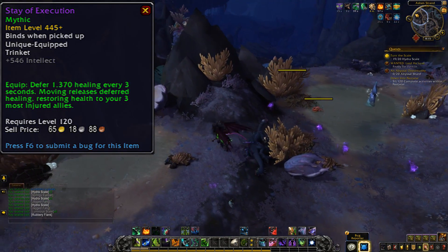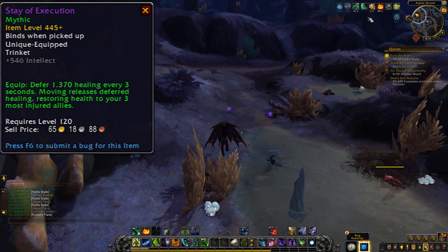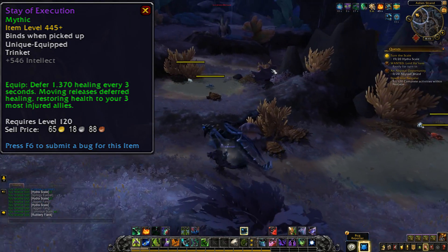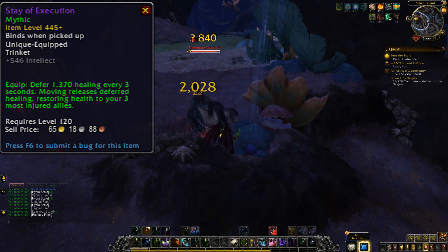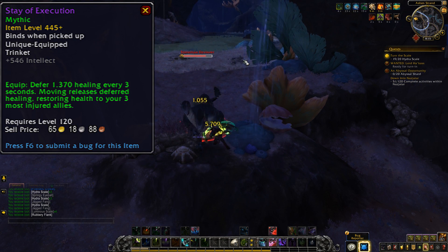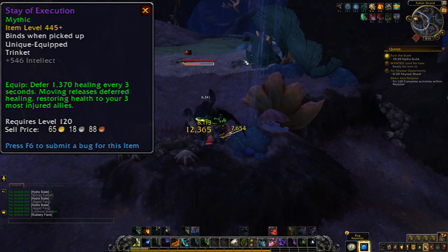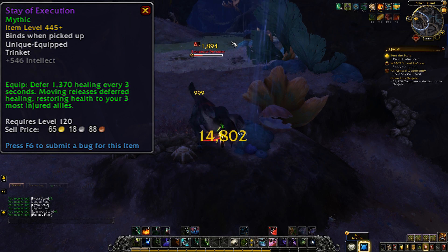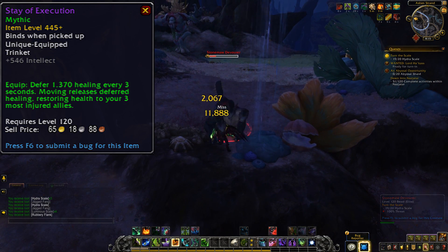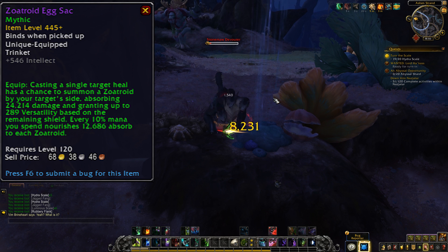We also have Stay of Execution — defer 1,300 healing every 3 seconds, and moving releases deferred healing, restoring health to your 3 most injured allies. That one is actually super curious. One of the main problems that healers have these days is healing on the move — after you go to the instant cast heals, most healers can't do any significant healing while moving. Shamans are really the only exception if they have Spirit Walker's Grace available, but for everyone else this trinket could actually be really solid. If you ever need to move, it's free healing for up to 3 people per healer that has this trinket. The only worry I would have is the throughput numbers — 1,300 every 3 seconds isn't that much health, so if this trinket can't provide enough throughput while moving, then I doubt it will see much use, but the effect has potential to be quite powerful.